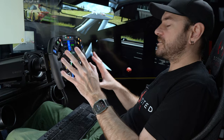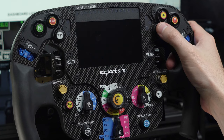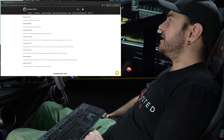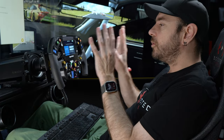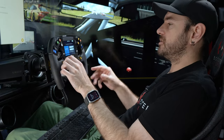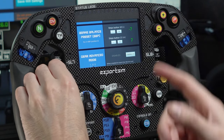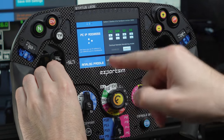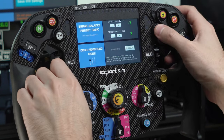Scrolling back through the settings, you can see all the configurations you're making directly on the wheel itself — not talking to any software in the background. You can adjust LED brightness, brake balance preset, gear advanced mode, set the IP address of your PC for SimHub communication, do analog paddle calibration, set analog paddle mode, and more. It's all completely configurable. In the diagnostic tests section, you can see your IP addresses, firmware version, test button inputs, and update the firmware directly from the wheel via its WiFi connection — it can connect to the internet and download firmware updates without pushing anything through your PC.